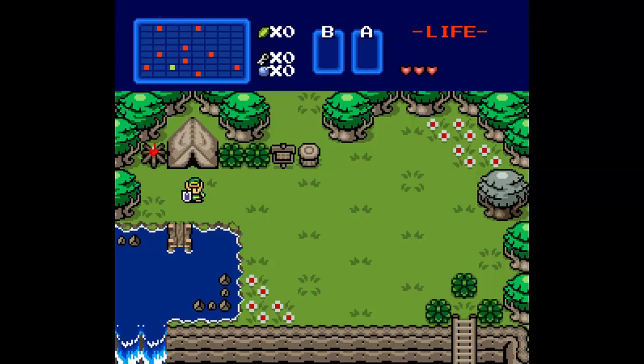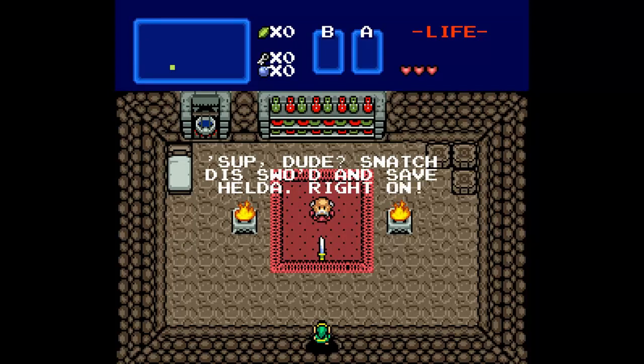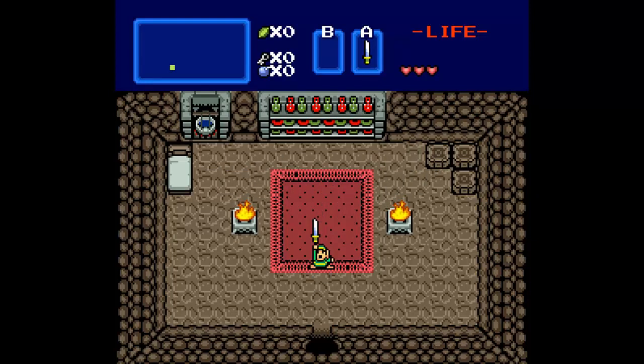Right off the bat I'm already noticing some interesting things. I actually don't know what's up with that map in the top left - the fact that it has multiple compass points. I don't know if that's drawn straight onto the map or if that's something to do with the BS overworld, because I've never used one of those. Anyway, we're going to be getting dialogue like this throughout the game. I am probably not going to be reading most of it out loud. I still have my Link to the Past sound font.